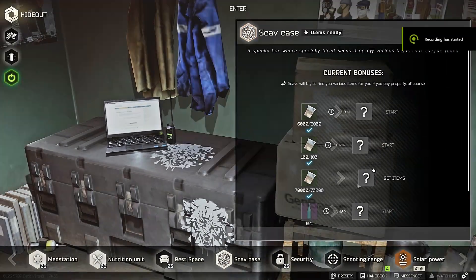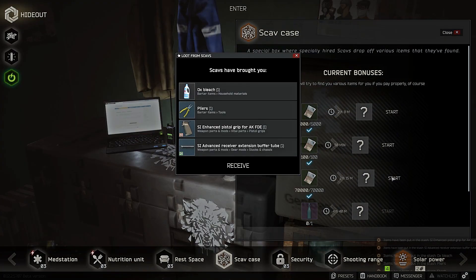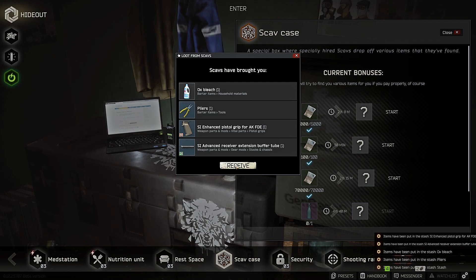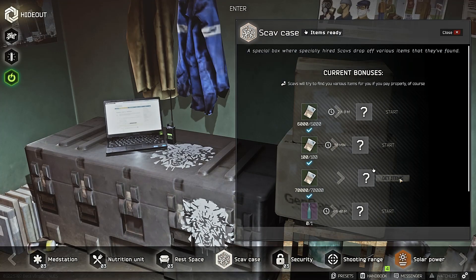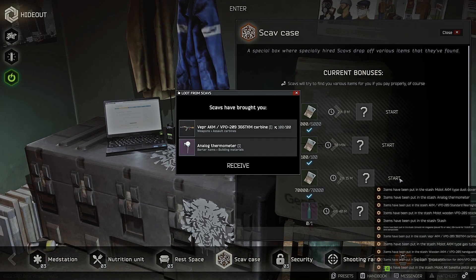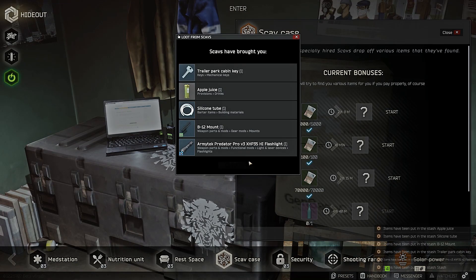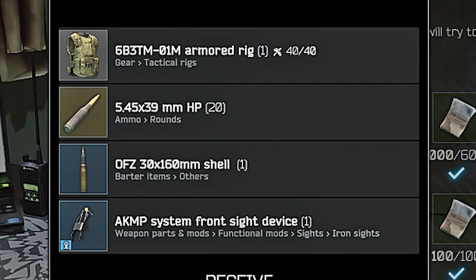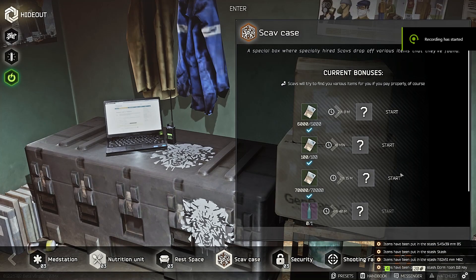A bronze lion. All right, I keep doing these hoping for a good result. 70K, one more chest, and we got — nothing's going to pay back that 70K. Not even near. Another 70K case — let's see what's in it. Analog and a Veper. I'm not liking these anymore.